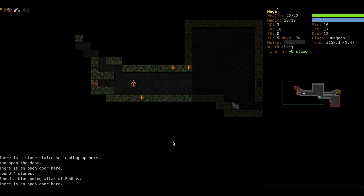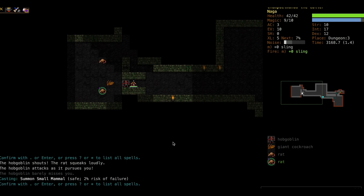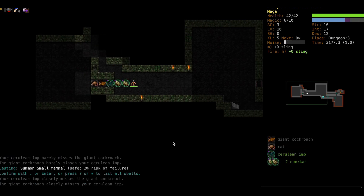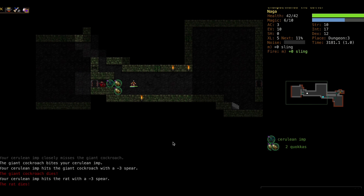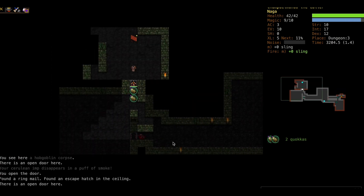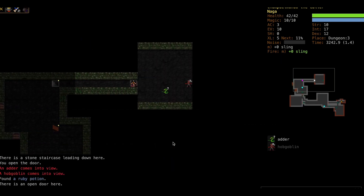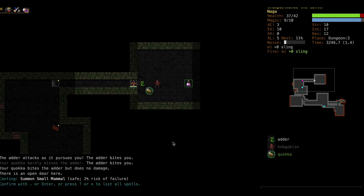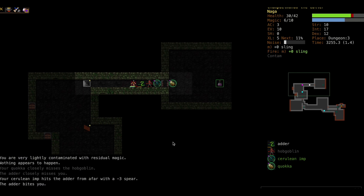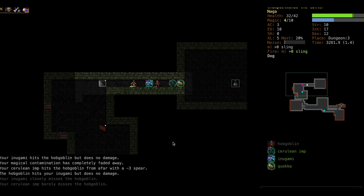It looks like Fedus is going to be our god - I don't see any reason why we wouldn't. It's sort of like summoning plants and stuff - I think you get to summon things as Fedus too. I think we should choose that god. Grab some darts first. Oh what a silly set of maneuvers - we just let this adder get right up on top of us. Come on Rusty!